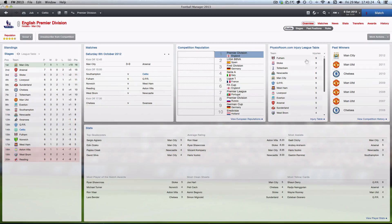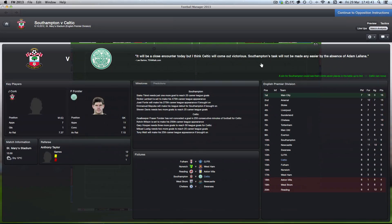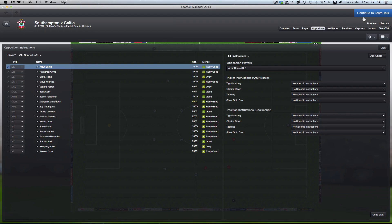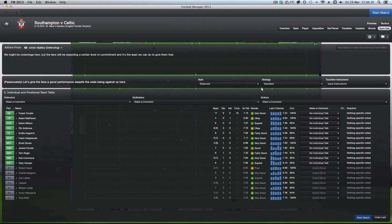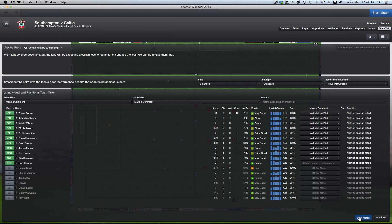That pinwheel is basically the equivalent of the egg timer — it's going to be dead slow. It does this on PC as well, so it's not a Mac thing. It used to do this on FM12 and it is infuriating. You know when you press the blue continue button and it just stops and the egg timer comes up? It's so painful, let's just start the match.